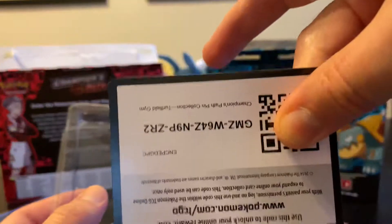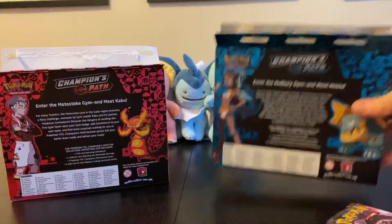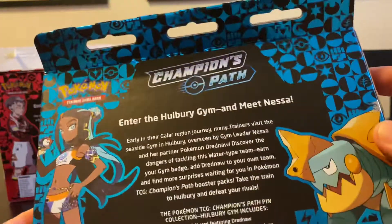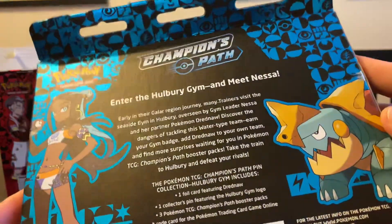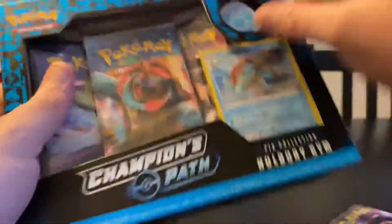Here is your code card. Here is the Hullberry Gym — Nessa. Nessa has Dreadnought. Aside from the Charizard, I like any of the VMAX cards they keep releasing. Those are really cool in their VMAX form.